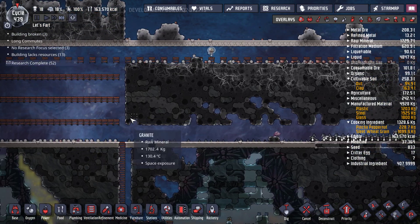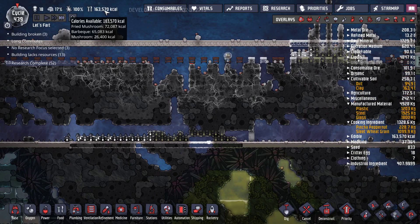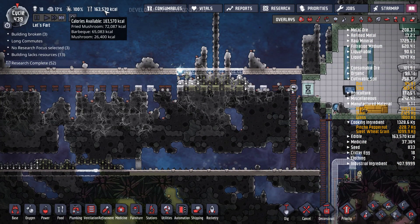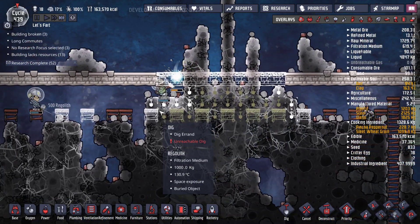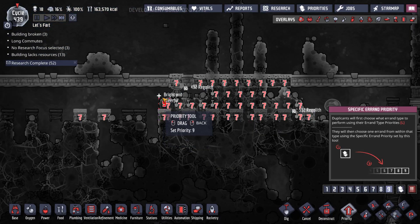We'll have to figure out where we want to put power and all that good stuff. What's going down with Titch? Not too bad. Wow, we have a ton of barbecue. I bet a lot of our hatches met their fate — that is my guess.